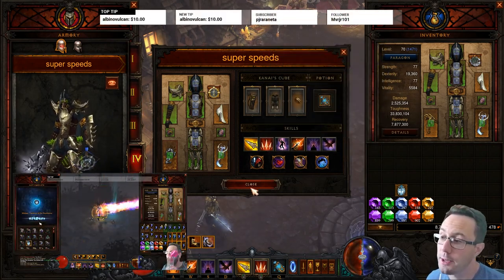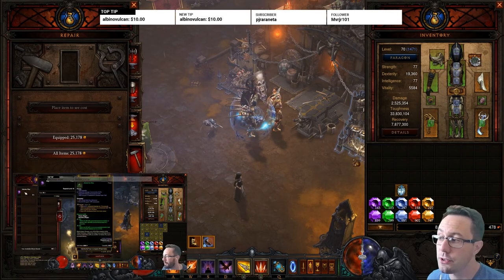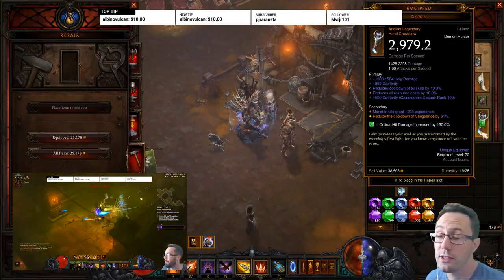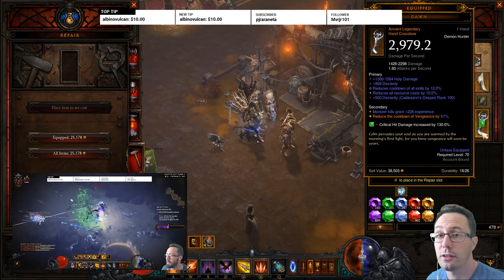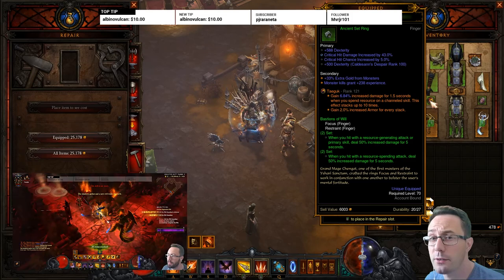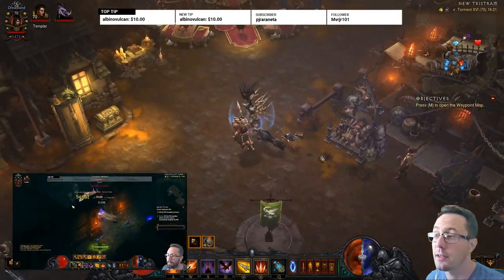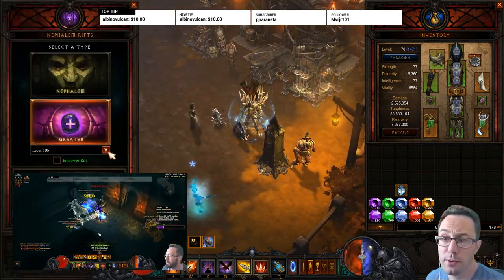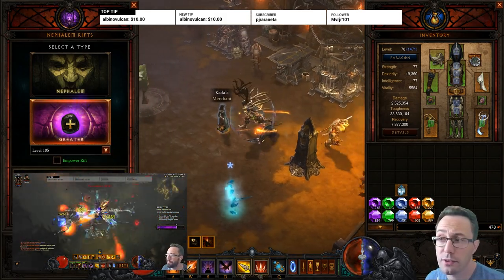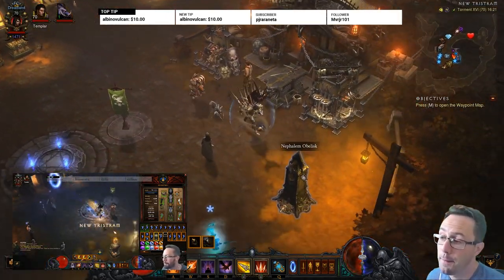Always be closing — keep those rifts popping. When you find stuff on the ground, just come and salvage it with Haedrig. Sometimes I'll ID things I'm still looking for, like a Primal Dawn this season, or rare finds like Squirt's Necklace or Flavor of Time. But if you know it's items you won't use, just salvage without ID'ing. One advantage of running these little 15s and 20s is you don't get tons of blood shards or items, so you're not stopping for Kadala or Haedrig as often.